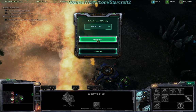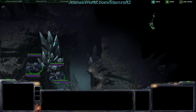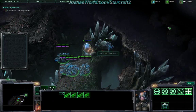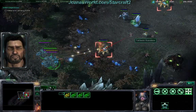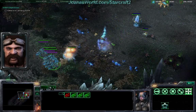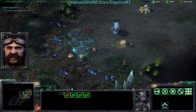Alright, welcome back. Now we're going to do Supernova. In this mission we need to kill 75 units with cloaked Banshees for the Shock and Awe achievement. We need to make sure that no units die in the wall of fire for the Cool Running achievement. We need to find four Protoss relics for the objective.